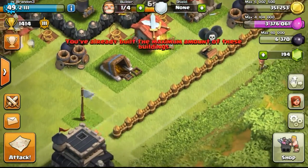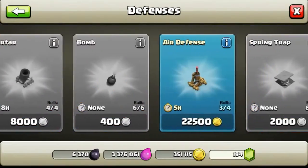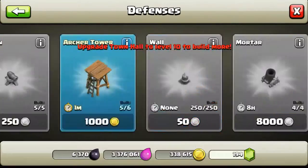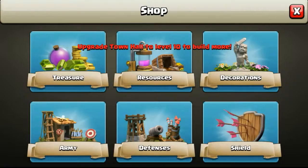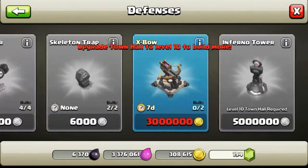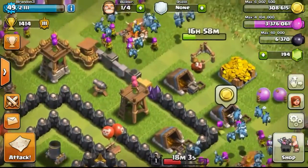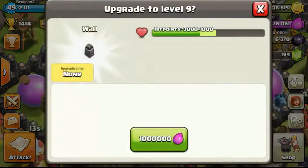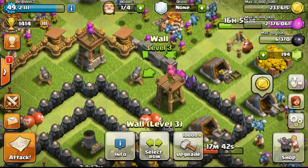Going ahead to grab the extra 25 walls from Town Hall 9. I'm upgrading the higher-level walls first and keeping the level 1 walls so I can use them for cost management. I'll explain the cost management strategy in the next few episodes — it involves controlling elixir using your barracks and a bit of decoration, though that doesn't affect much.